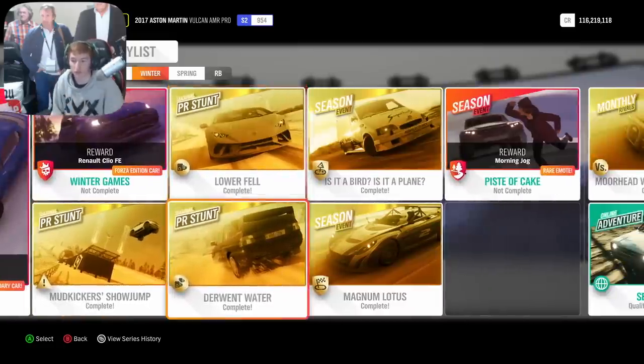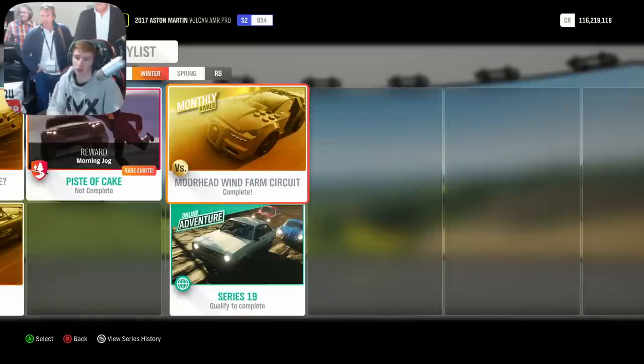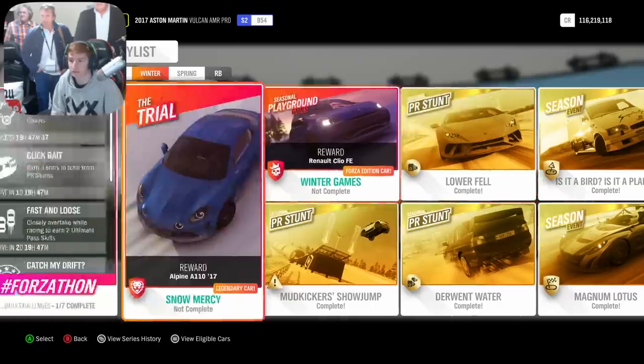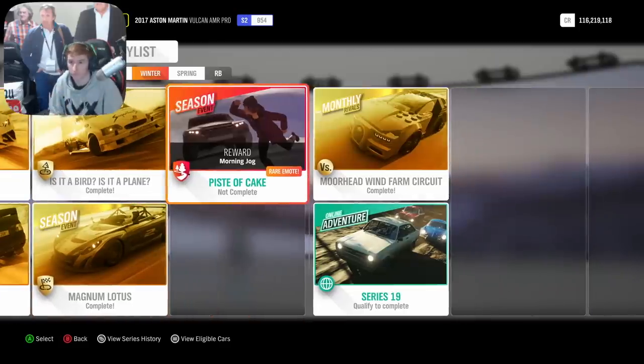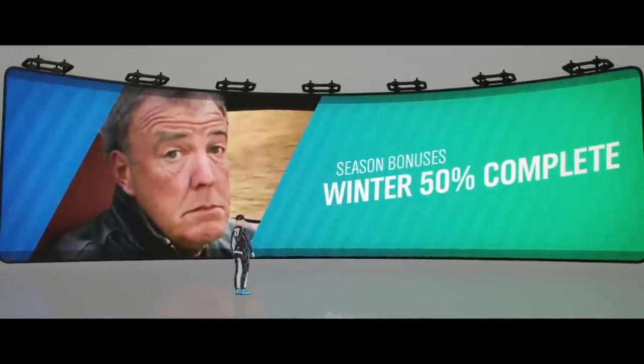Then there are three seasonal PR stunts — complete all three of these. They are very simple and quite easy, six percent each, which will get you to around 30% already. Then if you haven't already completed it back in summer, complete the monthly rivals event in the Bugatti Chiron — that gets you another six percent, putting you at about 41 to 43%. Finally, complete two seasonal events and boom, you'll be over 50% and get this car for free.